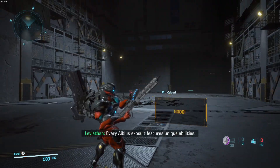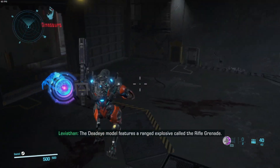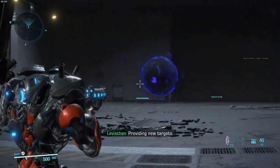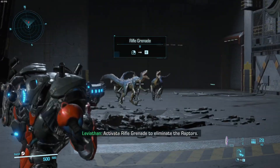Every IBS Exosuit features unique abilities. The Deadeye model features a ranged explosive called the Rifle Grenade. Providing new targets. Activate Rifle Grenade to eliminate the Raptors.